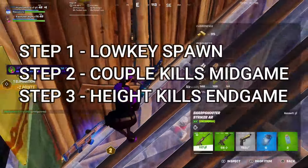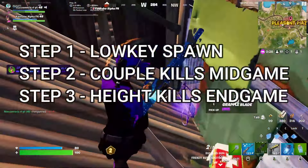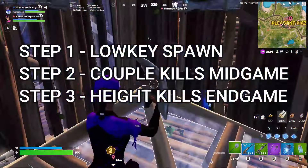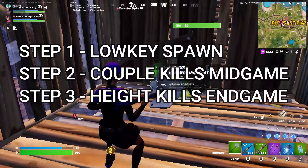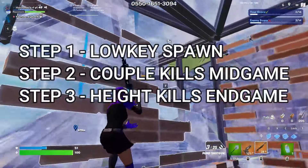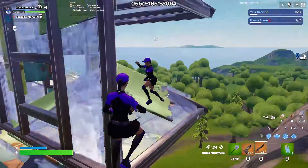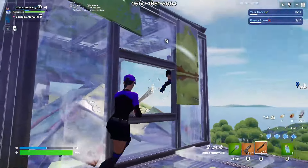So to give an overview of what we're doing in games: you're going to land low key off spawn, look to pick up one or two mid game kills. You can go for the medallion if you want, but it's since been nerfed so there's not huge emphasis on it. You're looking for one to two mid game kills to cover the bus fare, as there is bus fare in this rank.